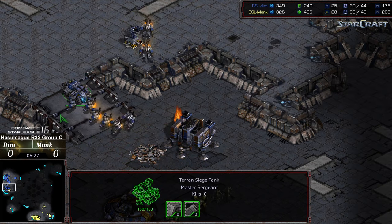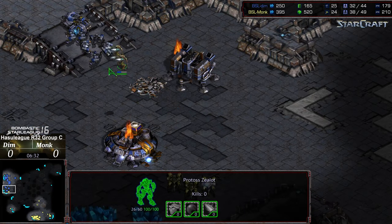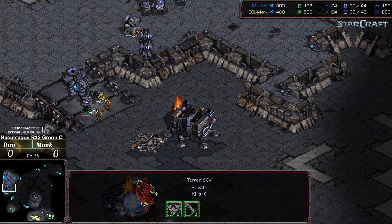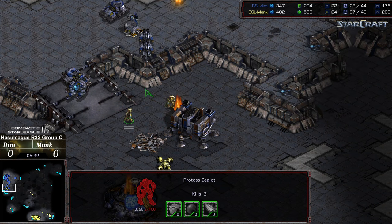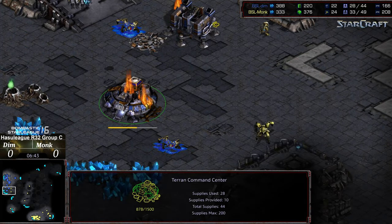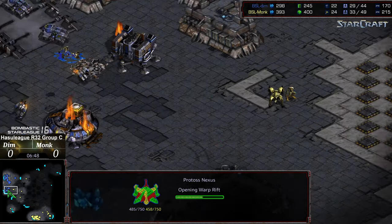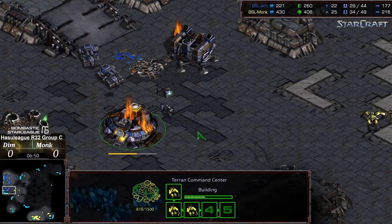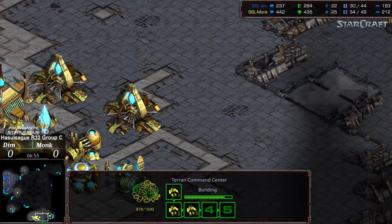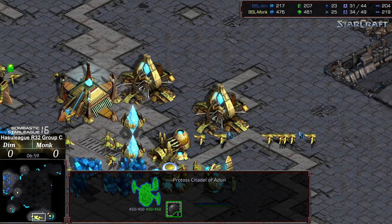Re-blockading that ramp and needs to siege that tank up. Some more SCVs going to lose their lives for the effort. Monk all of a sudden with a worker lead, getting all sorts of damage done early. Two Dragoons wiped out that Zealot and the Dragoon is now going to back off. Dim theoretically should be able to recover pretty rapidly because he does have two command centers and the double worker production over Monk. But the loss of siege tanks early was huge.